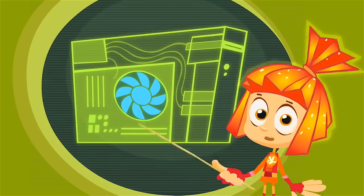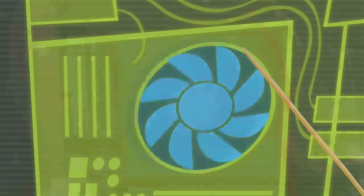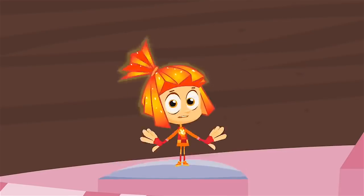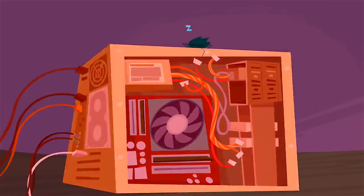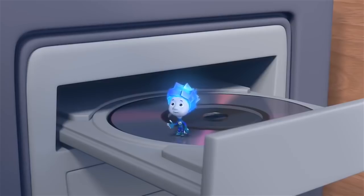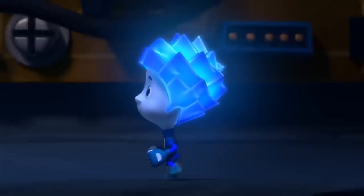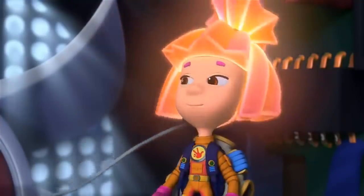A computer can only run when all of its parts are working. Even though a fan looks like nothing more than a simple little engine with a propeller, the computer couldn't work without it. It has the very important job of keeping all of those other parts cool when they start heating up. It cools down the inside of a computer by blowing a stream of air. But if the fan gets dirty and starts working poorly, the computer might get overheated and turn off, or it can simply break. You have to turn off your computer! That part's done. Now we oil it. Let me try! It's oiled up!